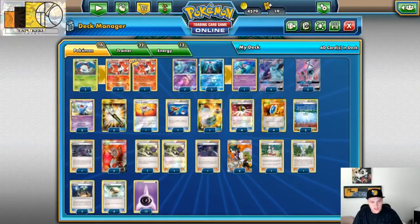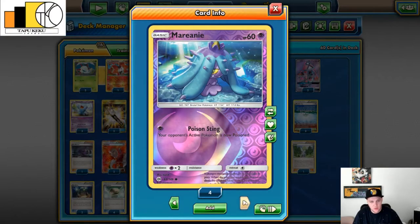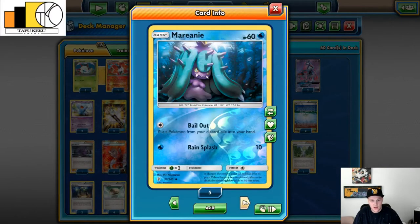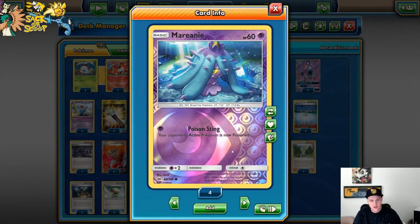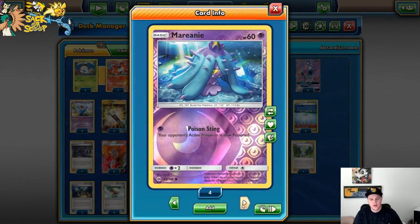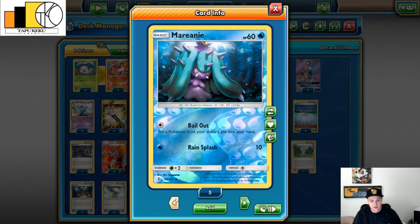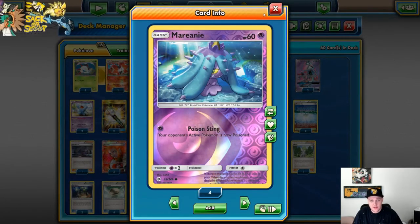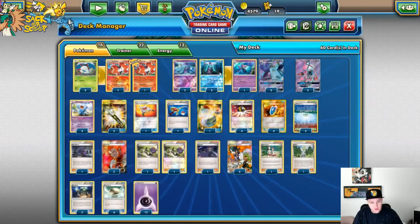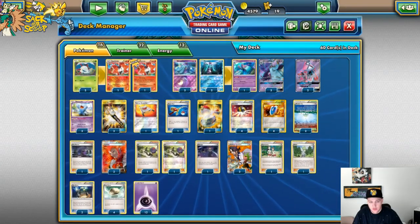So you use Solar Birth and search up one of these two Marill. We use two different types — one Water and one Psychic — because there's a lot of different typing out there and you don't really want to get hit by anything. You just grab what you need at the time. I've been playing against a lot of Espeon Garbodor with this, so I've been grabbing the Water Marill, which has helped a lot so it doesn't get hit by an Espeon.